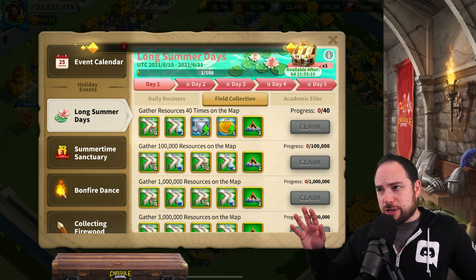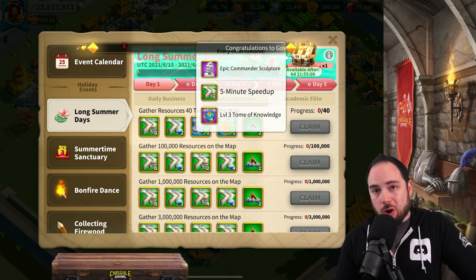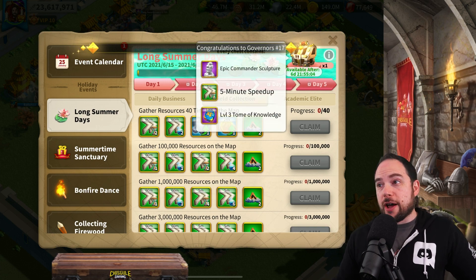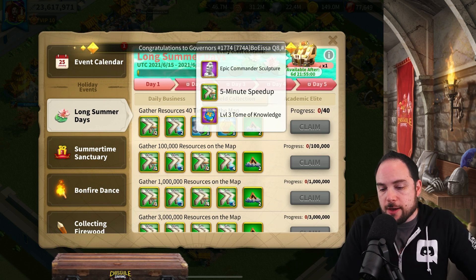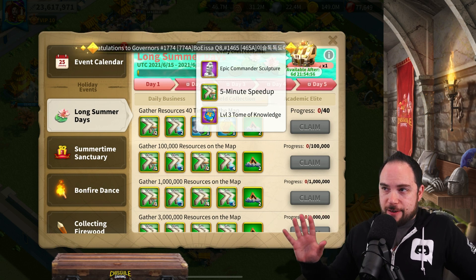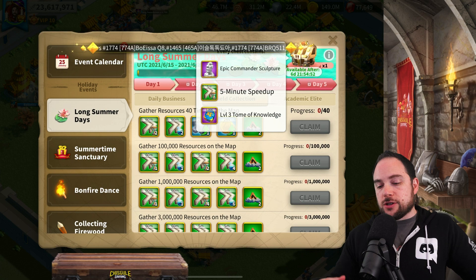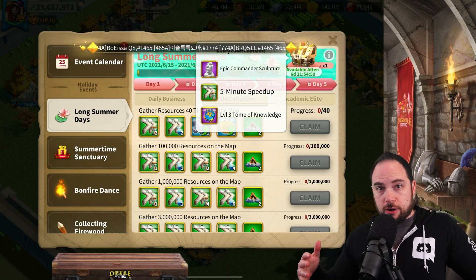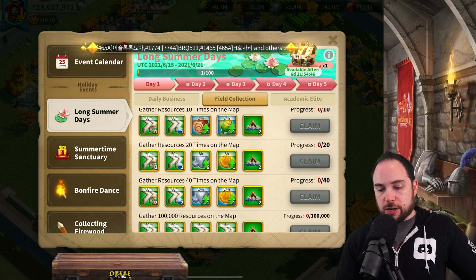Don't worry about getting every single quest done. The rewards for the chest in the upper right are linear, and for newer players the epic sculptures are really important. For players who've been doing this for a while, the epic commander sculptures really are not worth very much. So you don't have to get every single quest done — the rewards are linear and won't jump up a ton for actually getting to 100% completion.